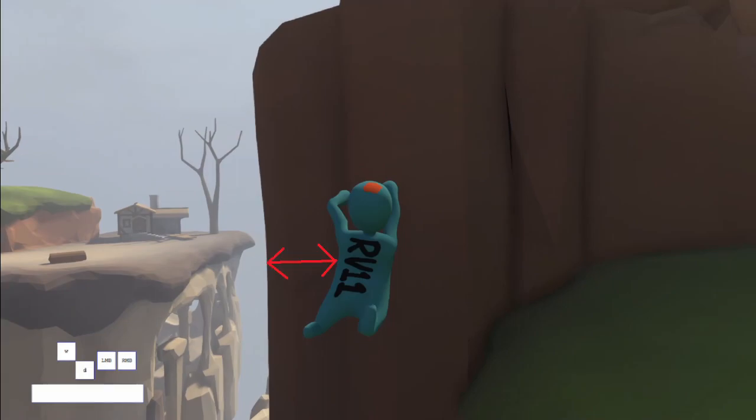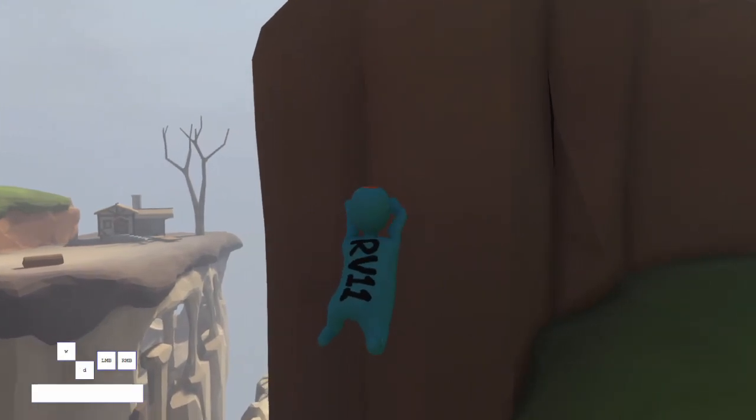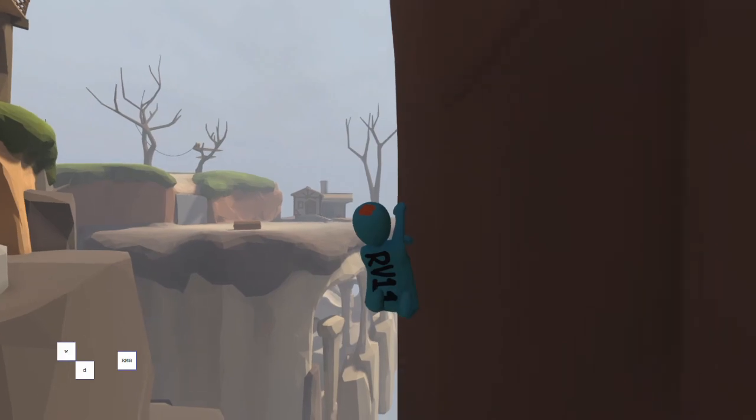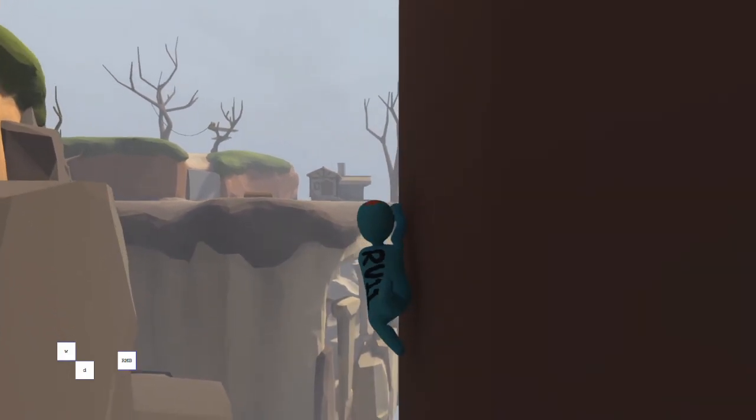That's how I know roughly that this jump has potential to work. From this point it's pretty much the same as the easier strafe jump — now it's about aiming your hand and doing the fling over to the cave.